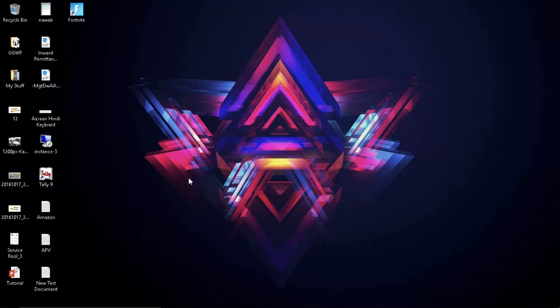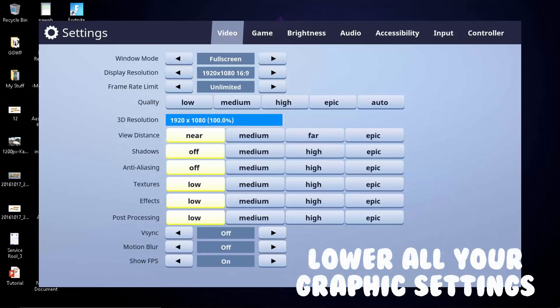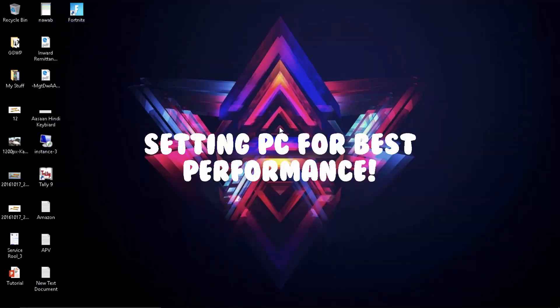Another step is to minimize all the visual strain your Fortnite is suffering from. Make sure to lower all the graphic settings and resolution in your Fortnite settings, and your Fortnite will be running much faster.